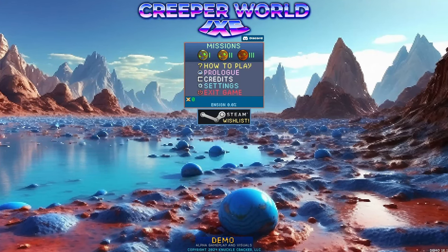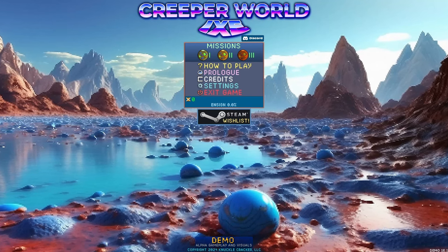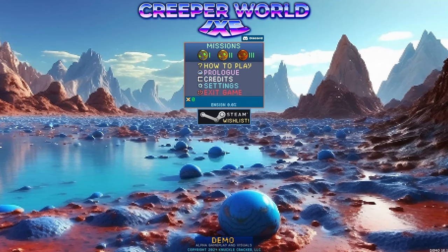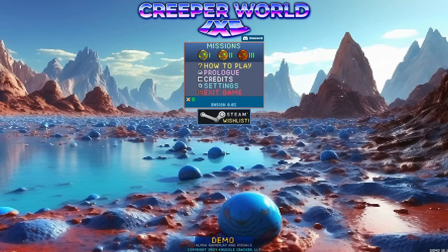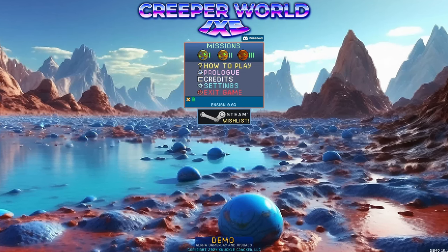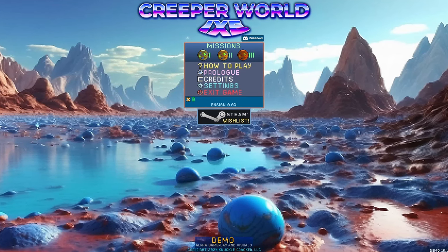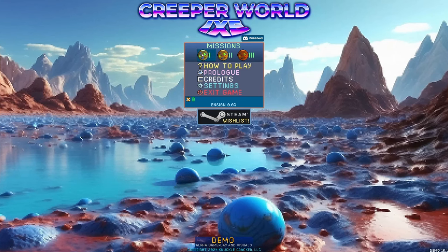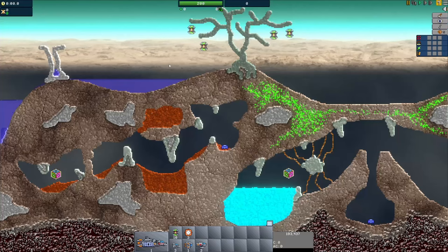G'day and welcome back. FaintlySaintly here and today we are looking at a game called Creeper World X, which is the latest installment of the Creeper World series. If you're not familiar with Creeper World, they're really good strategy games. Typically they take the form of a top-down RTS style game where a fluid simulation of creep takes over the planet and you basically have to defend it and prevent it from spreading. This one is a little bit different — more reminiscent of one of the early Creeper World games.